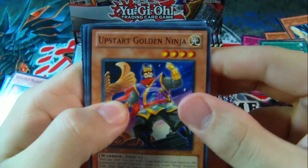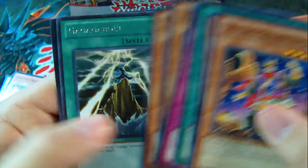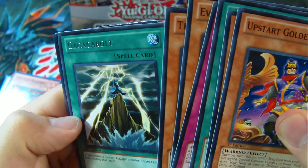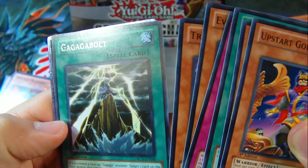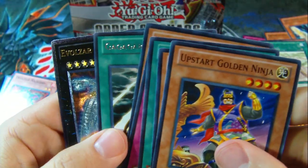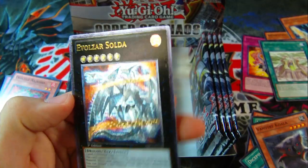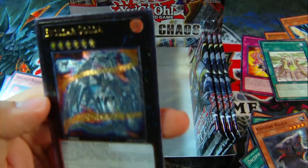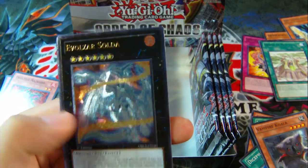I think I'm trying to pull a super Inzektor — I forget what his name is. Upstart Golden Ninja, Inzektor Ant, and a Ga-Ga-Ga Bolt. And — oh baby! — an Ultimate Ultra Evulsor Solda! Nice. Two level 6 dinosaurs make him. Sounds kind of hard to get out. Pretty cool Ultimate Rare.